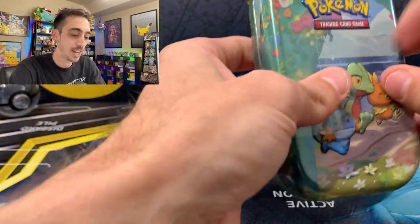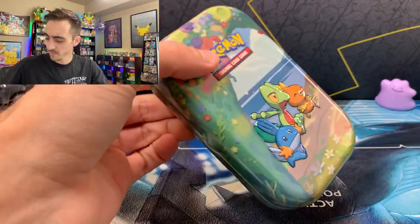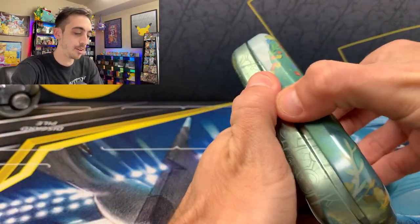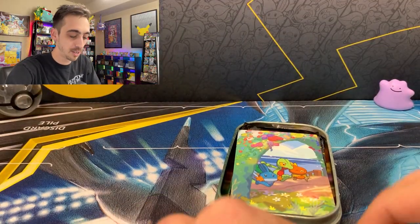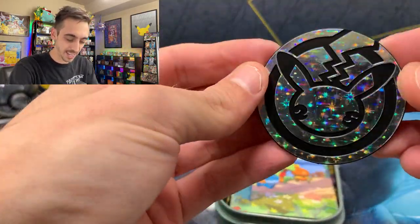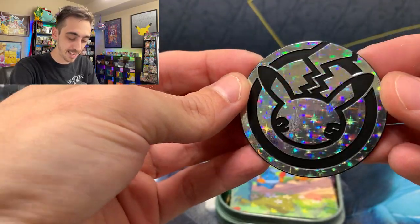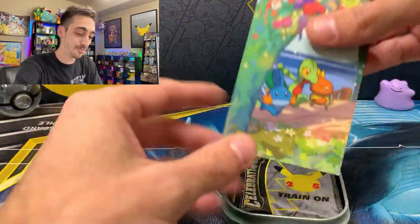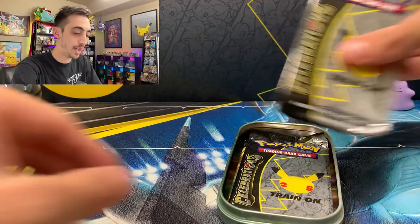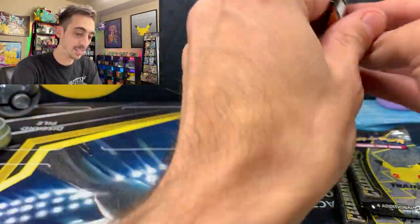Will we see that Shining Gold Mew or that Charizard? Opening the second mini tin now. Can we get an undamaged Pikachu coin? We can — very cool. The hollow pattern is actually pretty similar to the hollow pattern on the original base set holos, which is really awesome. Two more Celebrations packs and a Sword & Shield Darkness Ablaze pack.